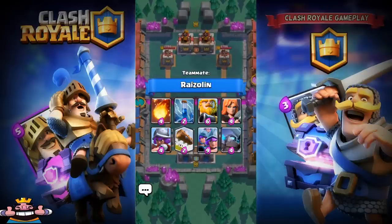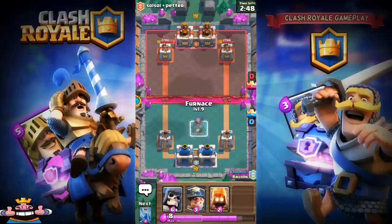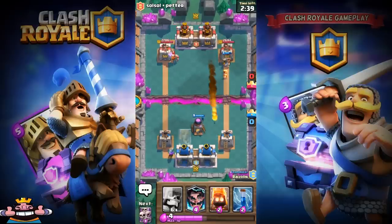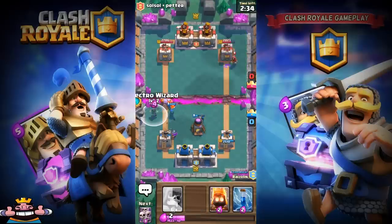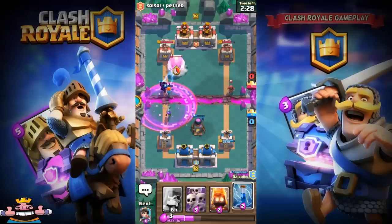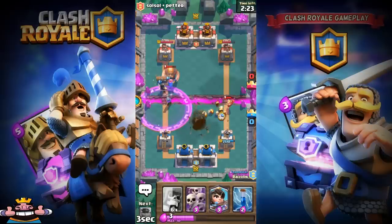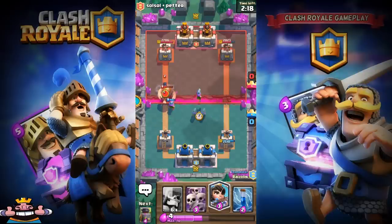Let's jump into a battle and see what we're gonna get from the clan chest. I'm running what's called a Giant Bomber deck. I'm going to place my Electro Wizard, then the Musketeer in the back for double range.